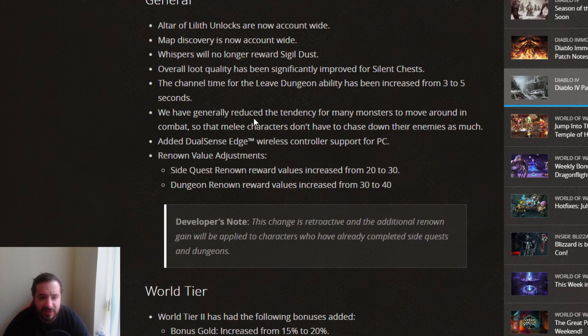They've generally reduced the tendency for many monsters to move around in combat, so melee characters don't have to chase down their enemies as much — that's a good change. They added Dual Edge Sense wireless controller support for PCs. Renown value adjustments: side quest renown values increased from 20 to 30, dungeon renown values increased from 30 to 40, so it's a little bit easier to get renown now.